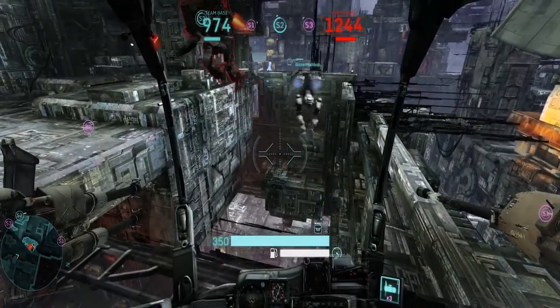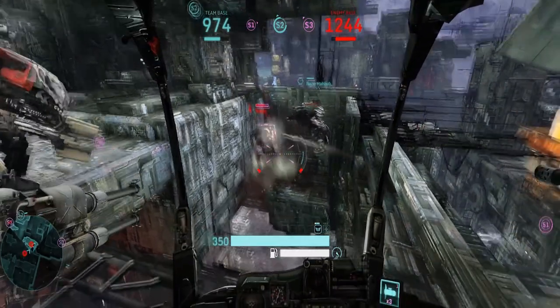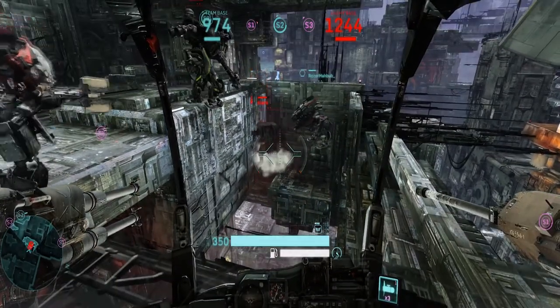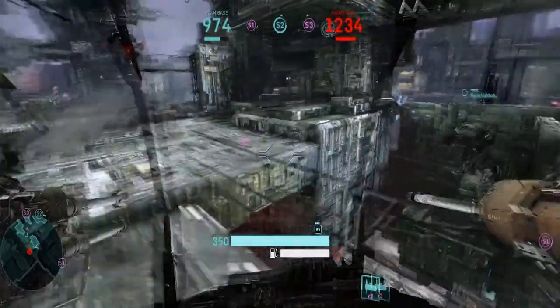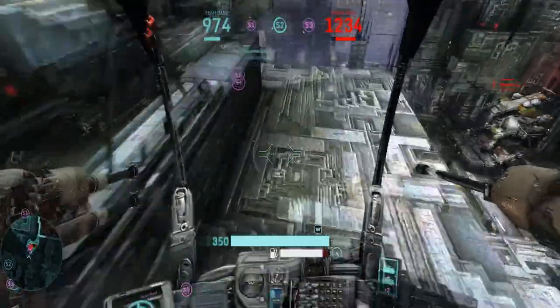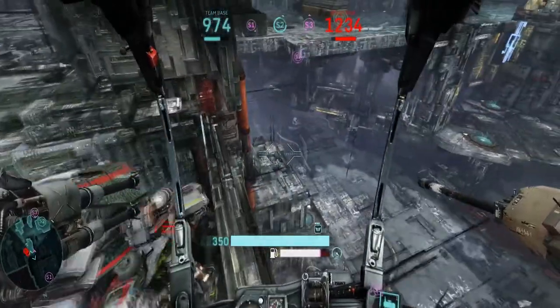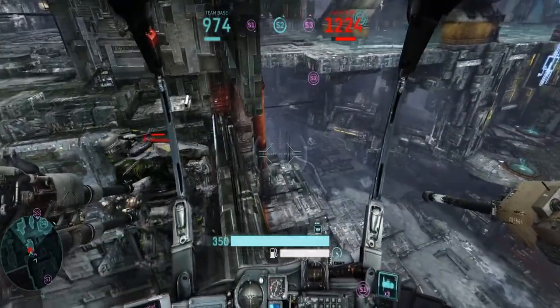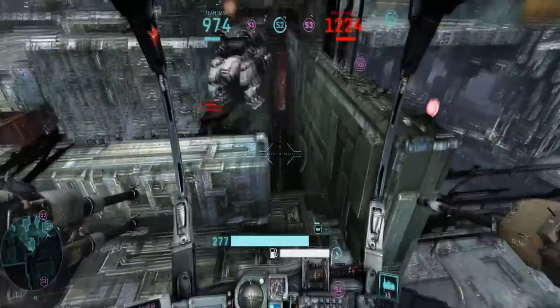Copper has found a rather sneaky little spot that you can have a quick heal in, and with a sharpshooter you can shoot under the AA from this position. If you go over here, you can see there's a little gap and you can see over.